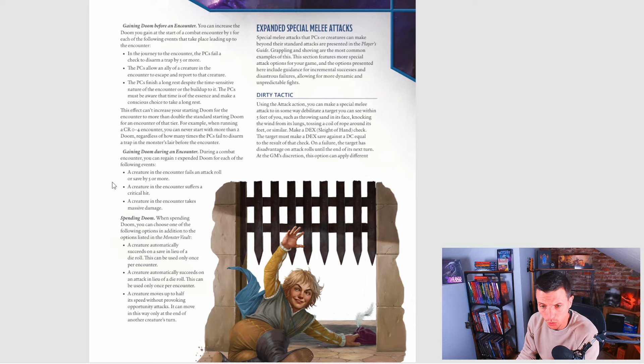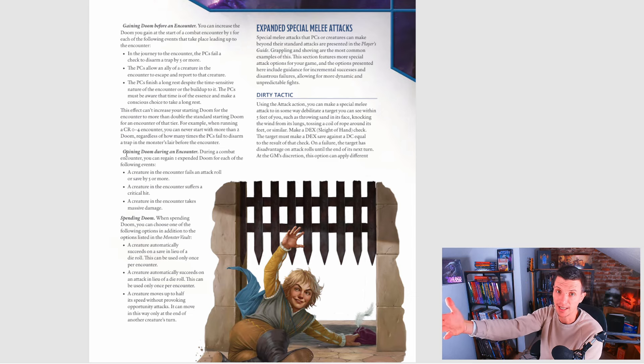During a combat encounter, you regain 1 Expanded Doom for each of the following events: a creature in the encounter fails an attack roll by 5 or more; a creature in the encounter suffers a critical hit; and a creature in the encounter takes massive damage. I don't really know how that last one would translate into regaining Doom. If you have good ideas for that, make sure to comment below — I really want to hear that.